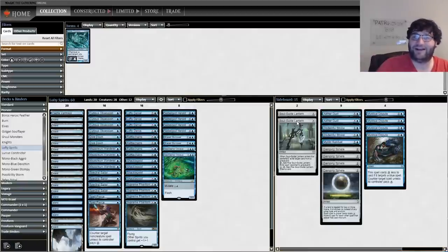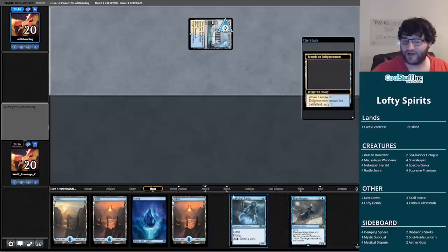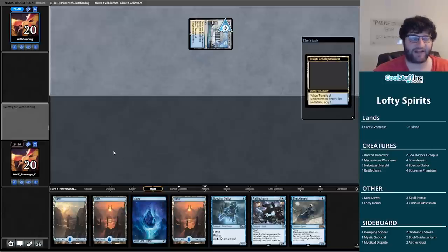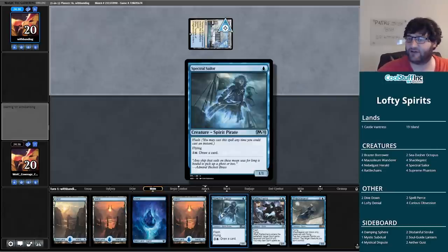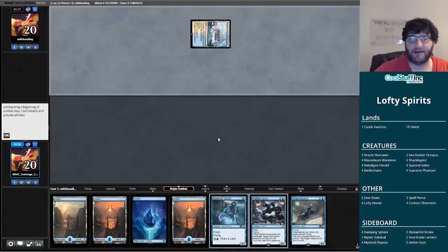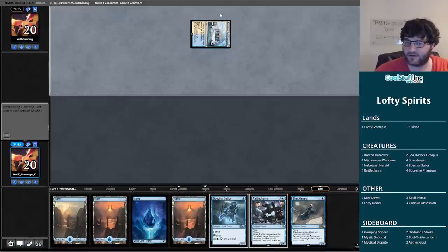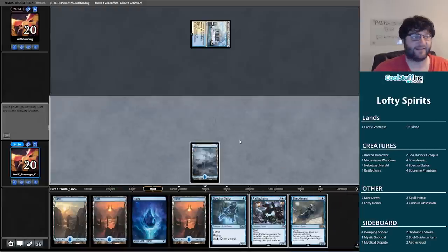Alright, time for Lofty Spirits. This looks like a keeper to me — one-drops, two-drops, four lands. Four lands is quite a bit in this deck, but it pays us off for having excess mana if it sticks around. Looks like our opponent didn't mulligan. We get to play this game largely at instant speed, which is quite nice. I drew another island, but Spectral Sailor on one or Rattlechains on two hopefully continues the instant-speed plan.